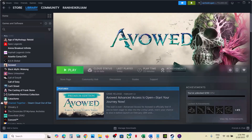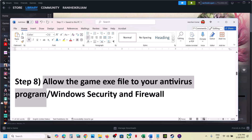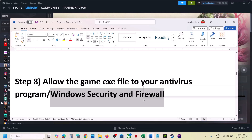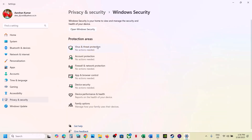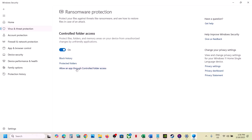The next step is to allow the game exe file in your antivirus program. If you have any third-party antivirus like Avast, Norton, Bitdefender, McAfee, or whichever you're using, allow the game exe file. If you're using Windows Security, open Windows Settings, go to Privacy and Security, then go to Windows Security, click on Virus and Threat Protection, scroll down and you will see 'Manage Ransomware Protection' — click on it.